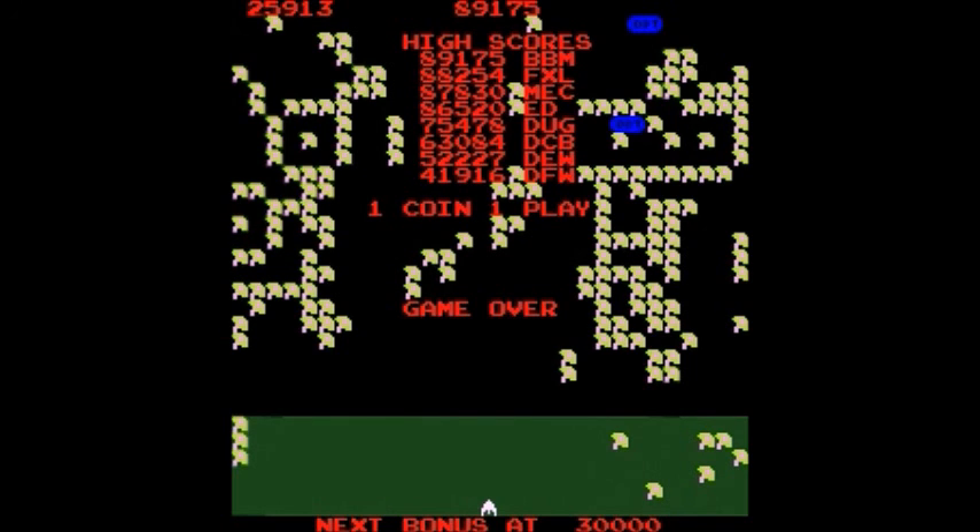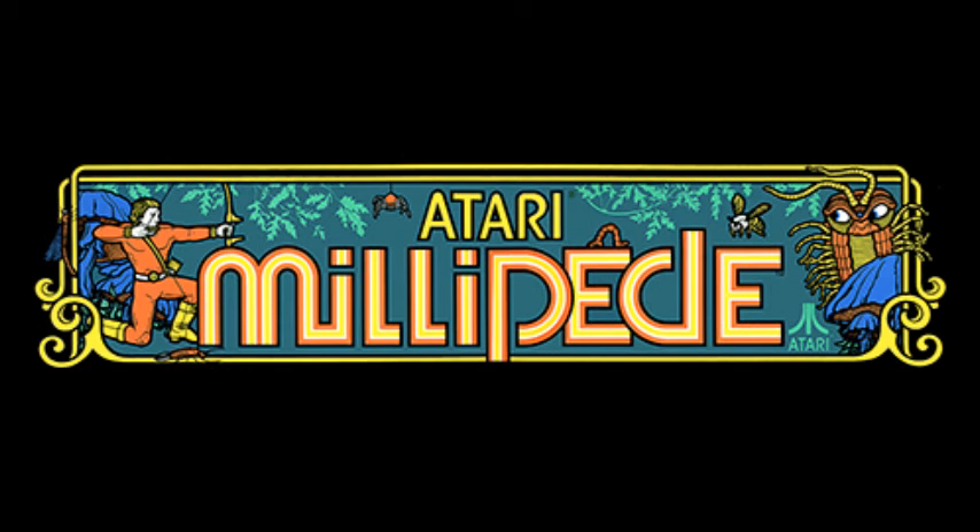That was Millipede by Atari in 1982, the sequel to Centipede, which was created in 1980. It's a classic shooter with a trackball. This is Crazy Climber 80 — thanks for watching. I'll catch you later with another game. See you then, folks. Bye-bye.